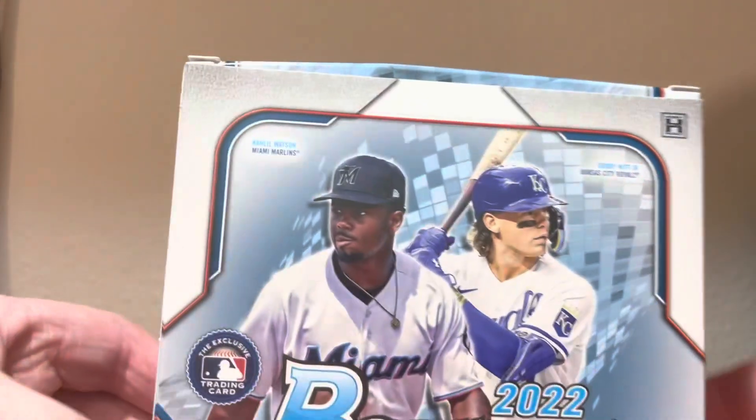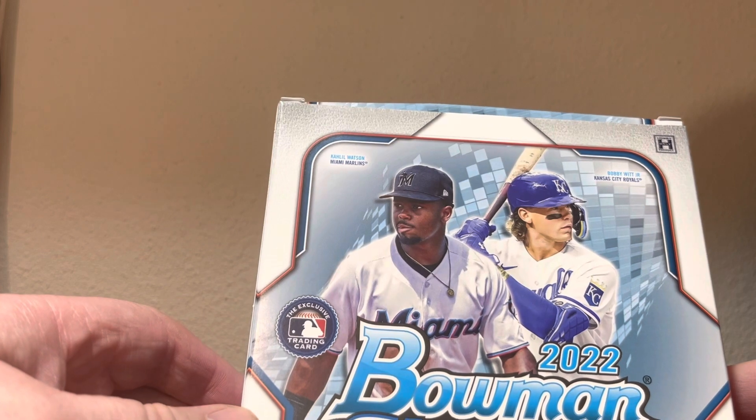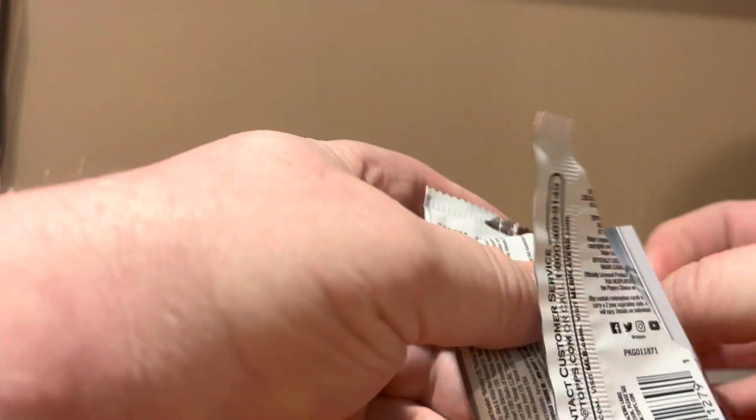Welcome back to Bald Mini Sports Cards. We've got a box of Bowman Chrome Light. Picked this up at Midwest Collectibles, not far from my house. Hope everybody's having a wonderful Saturday. Bowman Draft is coming out on Wednesday — excited about that.